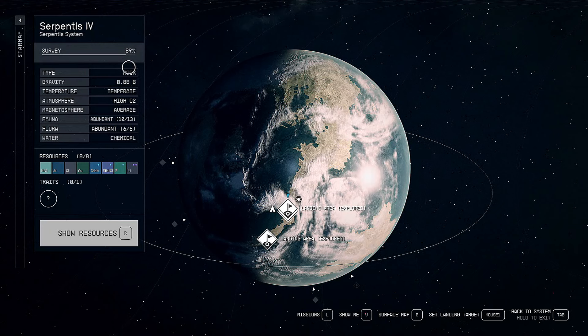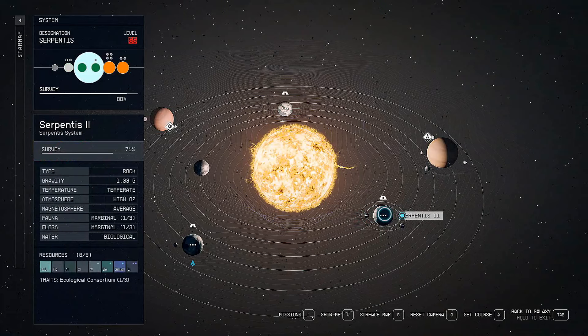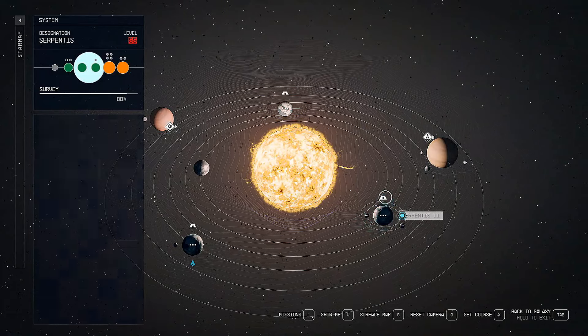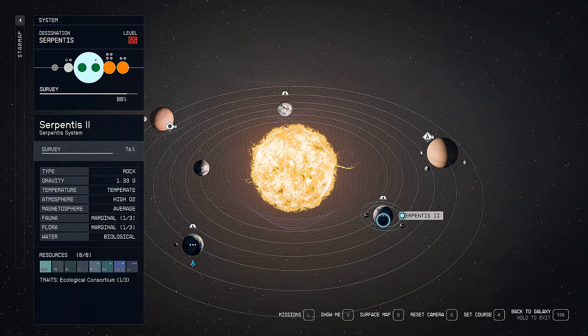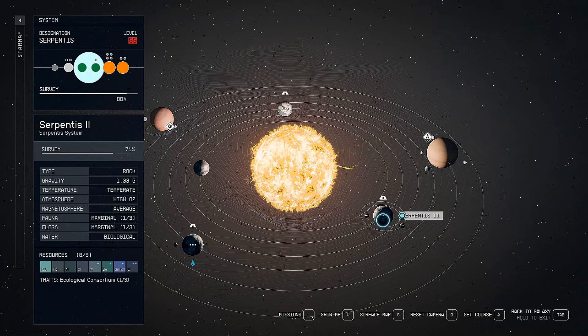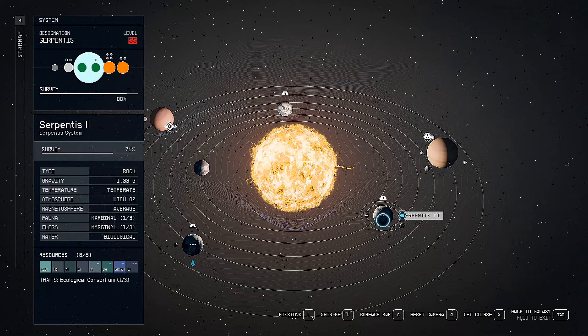I haven't found a Va'ruun Zealot base on this planet or the other one. I haven't explored much here but there isn't any — I haven't found any Va'ruun Zealot outpost, only pirates and ecliptics. That's streaming to my mind this hypothesis that maybe they pay to the Zealots for protection.